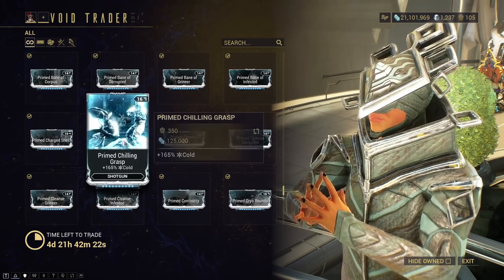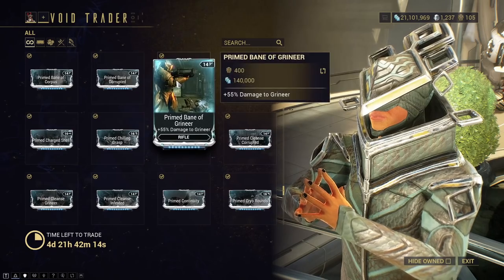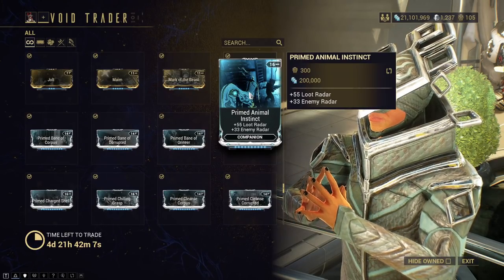Don't bother if you're too lazy like me. There's also Cold damage for Shotgun — this is great, pick it up. Same with the Electricity and the Rifle Bane mods — those go the same way. Primed Animal Instinct is a must-buy. Pick it up, without a doubt, just pick it up.